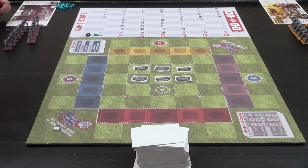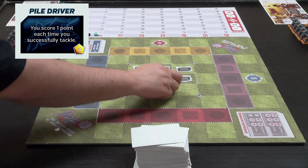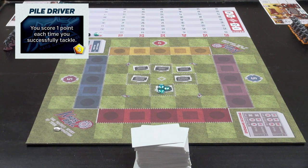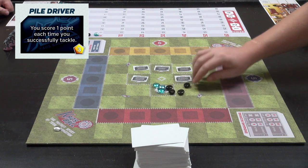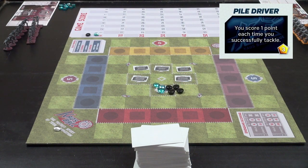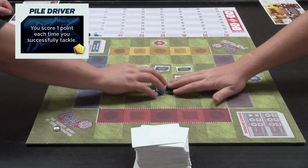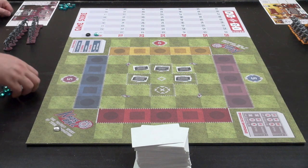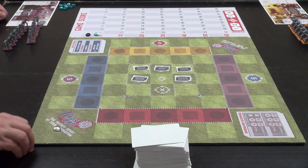I won the first roll, so I'm picking first. I want pile driver — it plays into the Fangs who are all about tackling people, and it lets me score points when I tackle. I'm going to bid three on pile driver. You bid four? I'll go to five. You can have it for five — I don't think I want to go to six. So now you pick again.